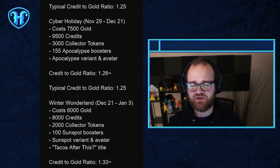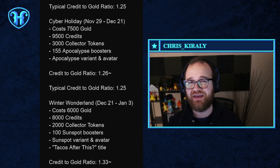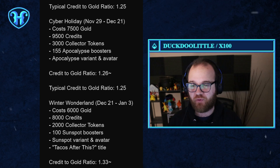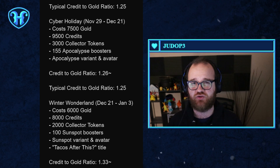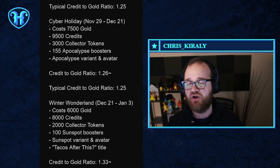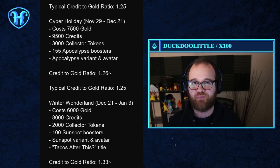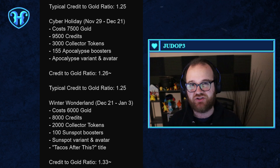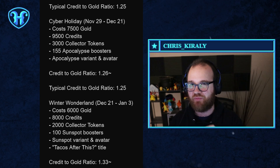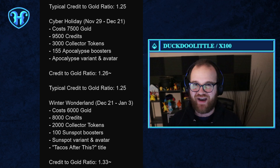Before we get into my numbers, I want to talk about my calculations a little bit. You should know that I am making the assumption that future bundles will have similar average gold price to credit and collector token ratios to these first two. I'm sure they're going to move up or down slightly as Second Dinner tries to find that sweet spot — whatever maximizes their goals for these bundles; profits, one would assume. My calculations show that for every player of every type, whether free-to-play or spending as much as possible, these bundles will make the Marvel Snap collection experience faster and cheaper.